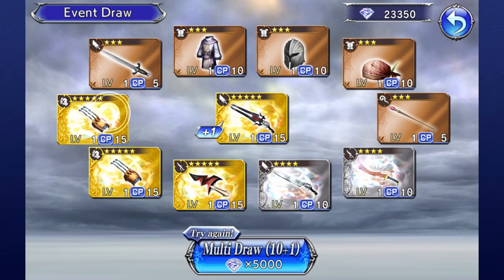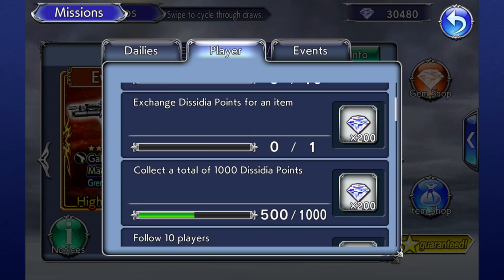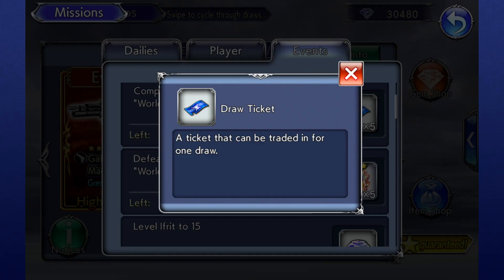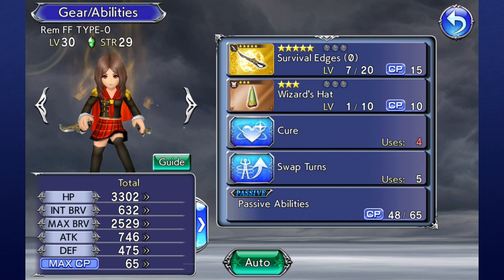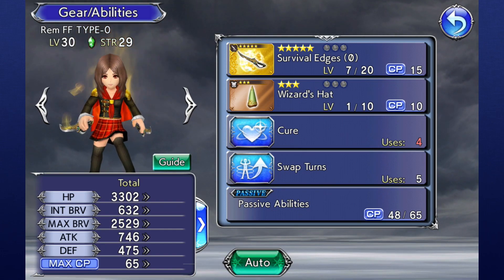Draws are performed mostly by using gems, which can be obtained from various activities in the game itself or purchased for real money. The game also rewards players with draw tickets from various events, which can be traded in for a single draw. Most often, draw tickets reward you with 3 or 4-star items instead, but the occasional 5-star isn't uncommon. The game itself will give you one free 5-star weapon when it shows you the tutorial for draws as well, which will help you out a lot through the early game.